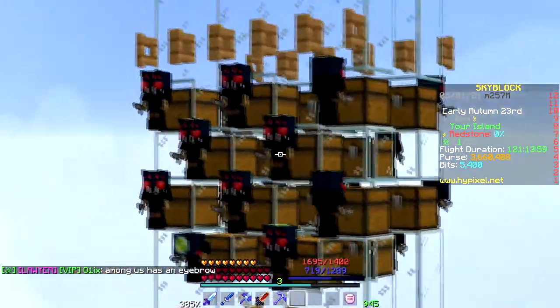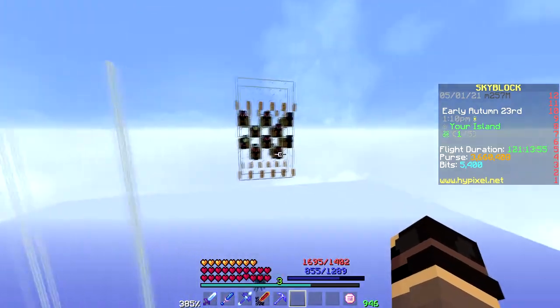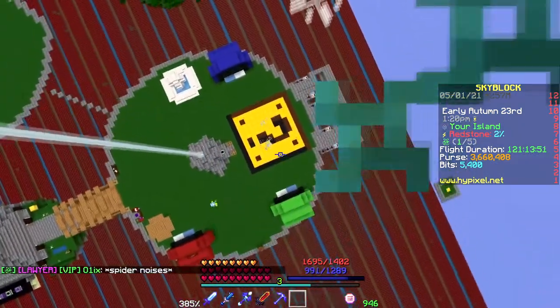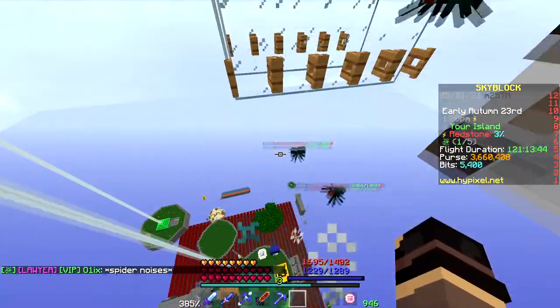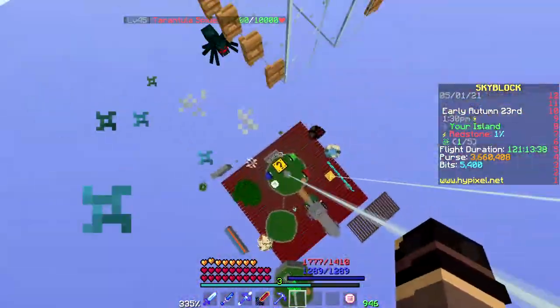Alright, so here is my tarantula farm. I have 20 tier 4 tarantula minions. They're dropping tarantulas down rapidly onto the hoppers. These tarantula minions are around 100 blocks in the sky. Tarantulas have 10,000 health, which means they've got to drop from a really high height or else they won't die.